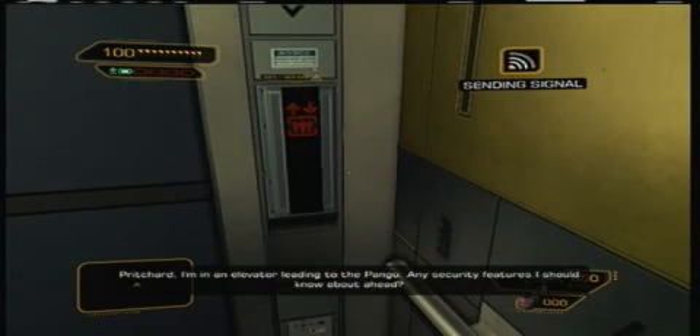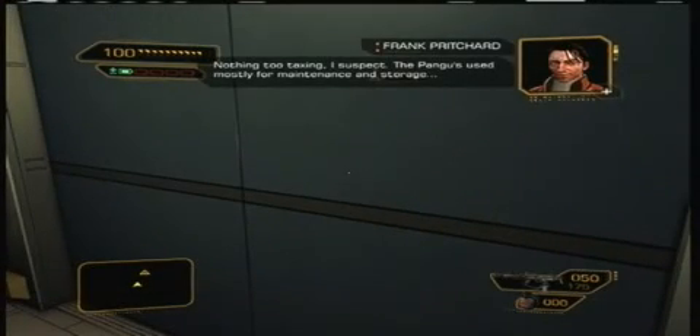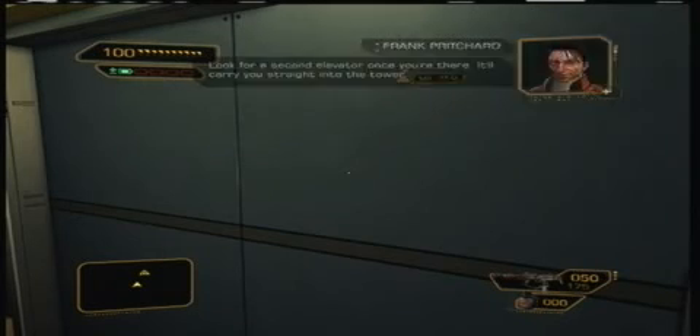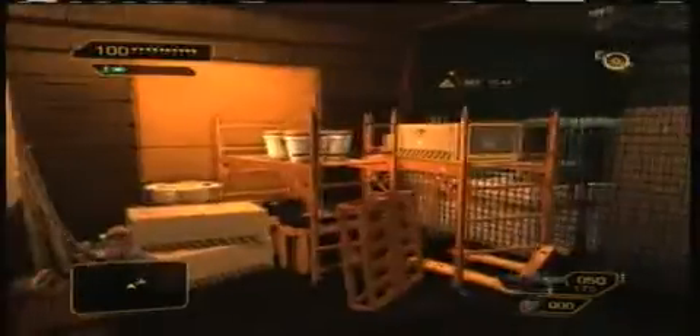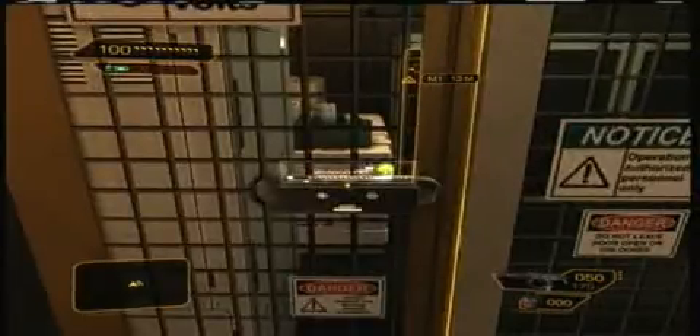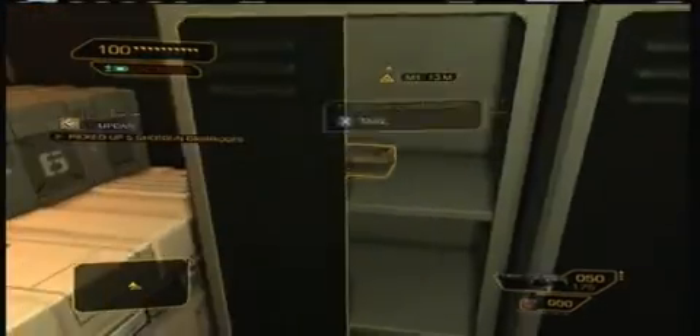Richard, I'm in an elevator leading to the Pangu. Any security features I should know about ahead? Nothing too taxing. I suspect the Pangu's used mostly for maintenance and storage. Look for a second elevator once you're there — it'll carry you straight into the tower. What am I looking for? Can't do anything with that. It also gives me access to these ones up here.